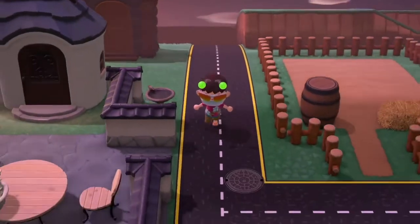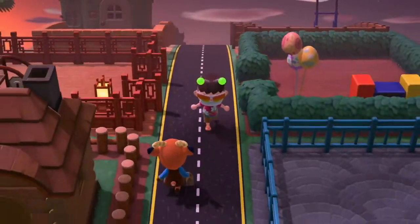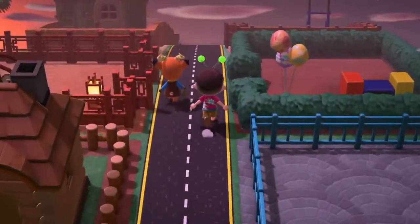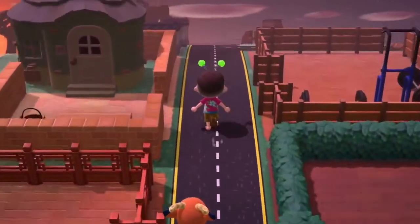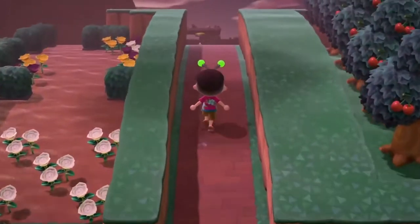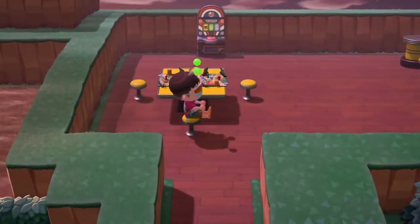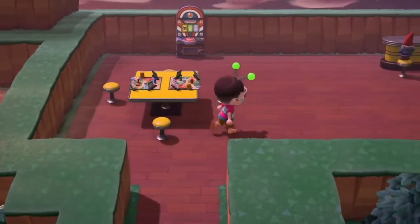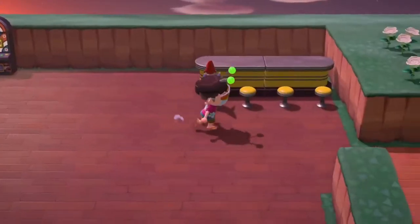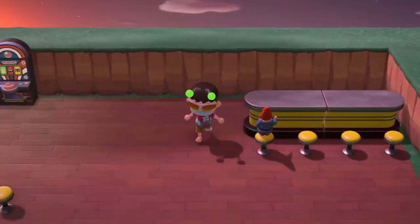Down here is where I'm going to put all of my villagers' houses. Four people have moved into the neighborhood so far and all of their places are themed after their house and their personality. Up here is like a retro diner with some board games and a slot machine. We have a gnome enjoying his drink — I should add some drinks up there.